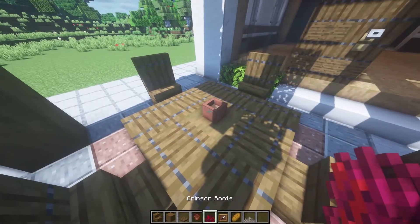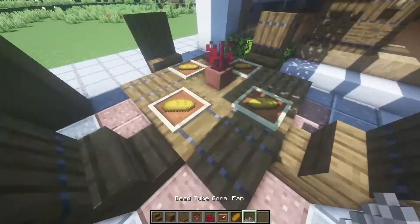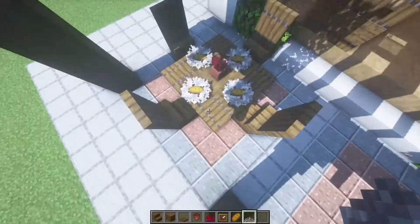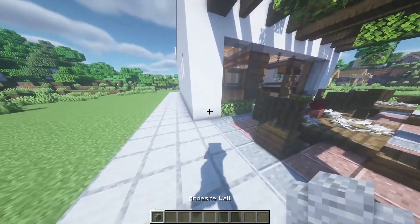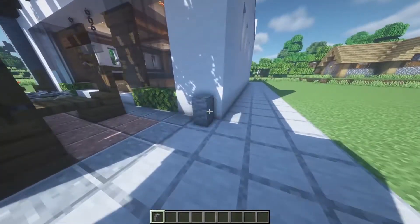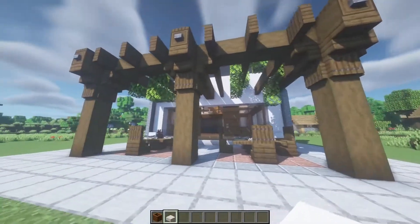We can put a stripped spruce wood in the middle with some spruce trapdoors next to it. Then put a flower pot with some crimson roots, and some item frames next to the chairs with some bread and a dead tube coral fan over the item frames so it looks like a dish. We can repeat the same model in this space too. Now we can take the andesite walls to make a little detail at the sides, and put some trash cans at the sides as well.